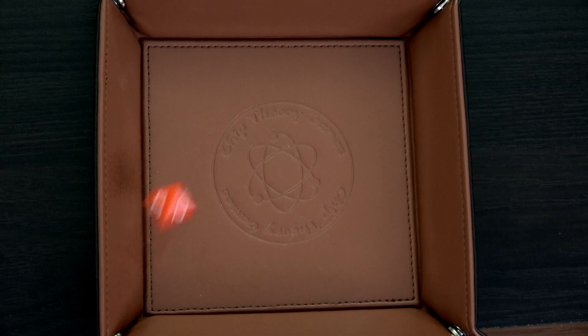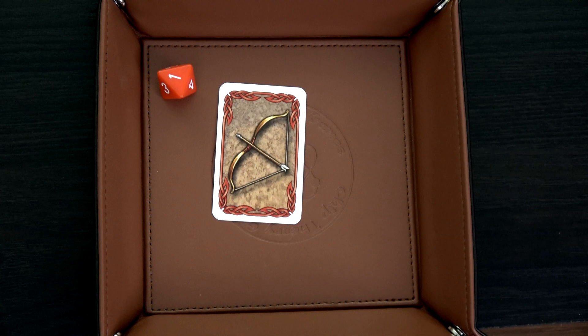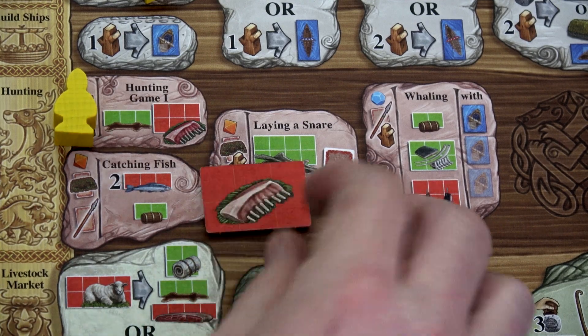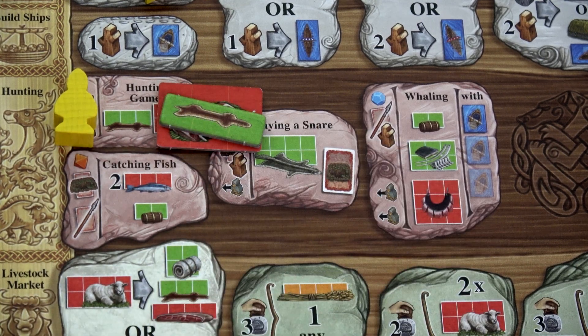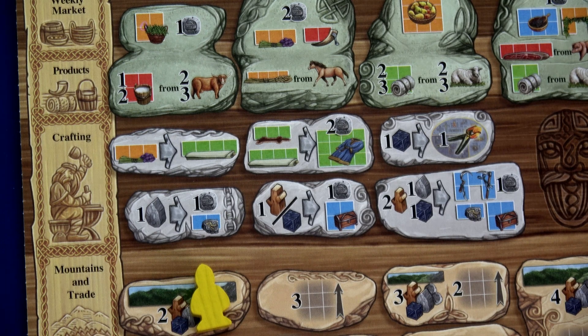Rolling dice is my thing — and I roll a one. That is absolutely glorious. I'll spend a bow and arrow: one minus one is zero. We definitely just caught some game. A Euro game with dice rolling — I feel like they made it just for me. We'll grab both the meat and pelt and put them in our supply.